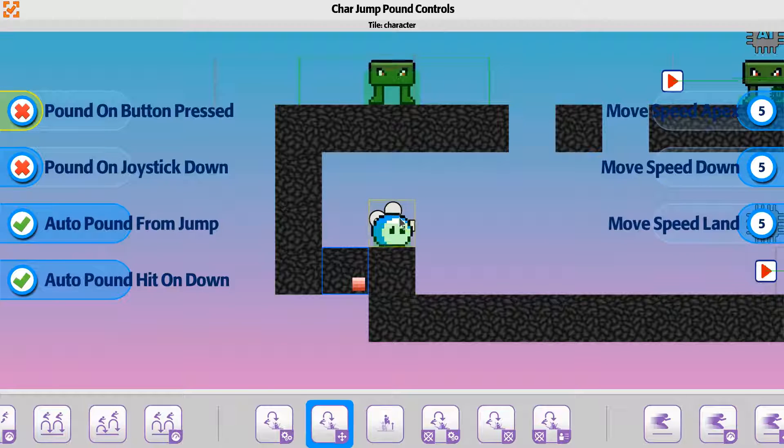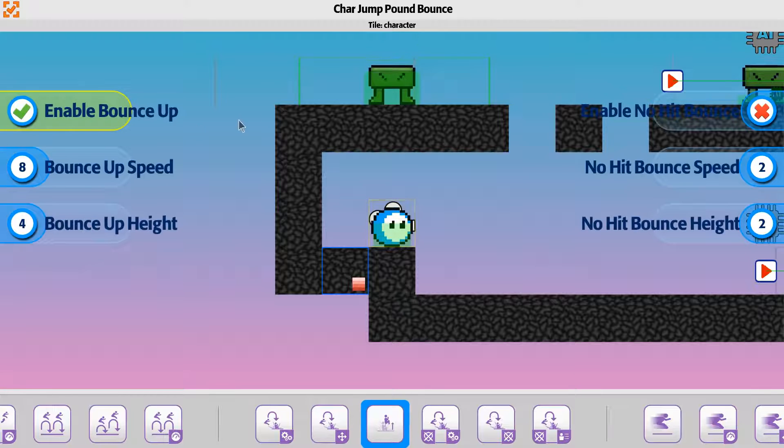But if you wait for this option, it will only check when the player starts to come back down. For the pound, when you hit the ground, this only triggers when you actually hit a viable object.